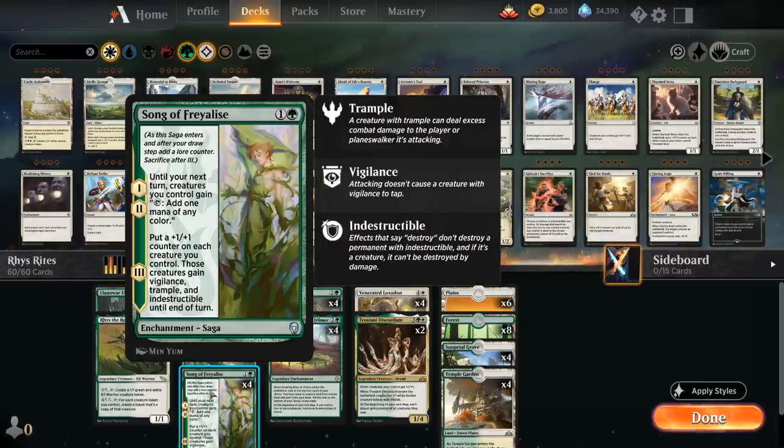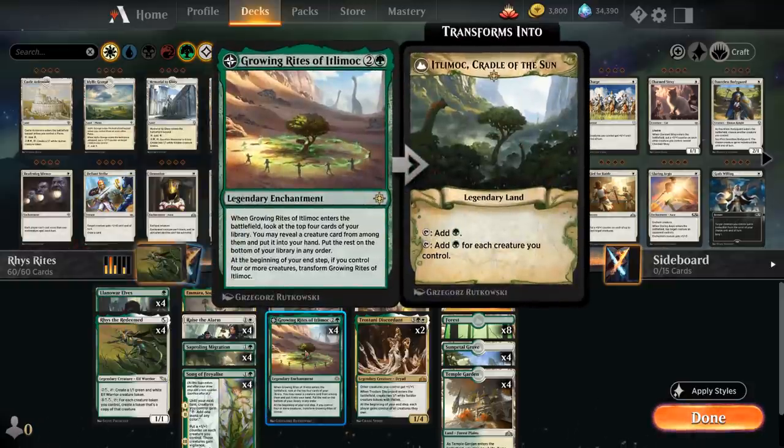Song of Raelis is still quite good in multiples and synergizes very well with Riz the Redeemed. The other card that can generate a lot of mana is Growing Rites of Utlomokk — a 3-mana Legendary Enchantment that when it enters the battlefield lets us look at the top 4 cards of our library, reveal a creature card, and put it into our hand. Then at the beginning of our end step, if we control 4 or more creatures, we get to transform it into Cradle of the Sun, which taps to add mana equal to the number of creatures we control — very powerful in a tokens deck. It can also help us find Riz if we don't have one already.